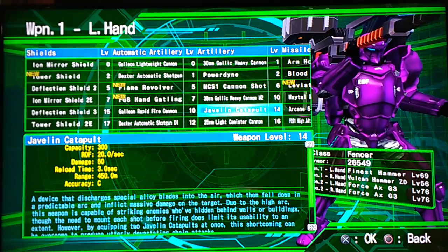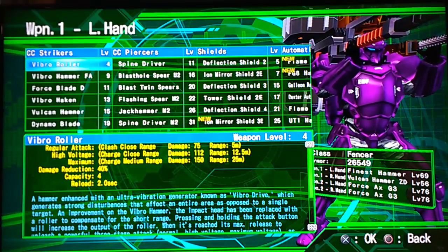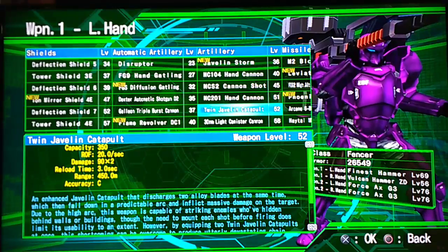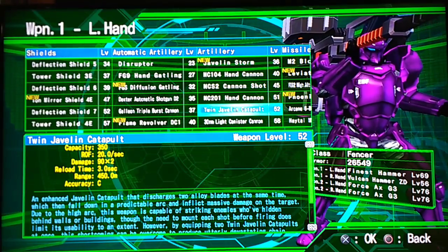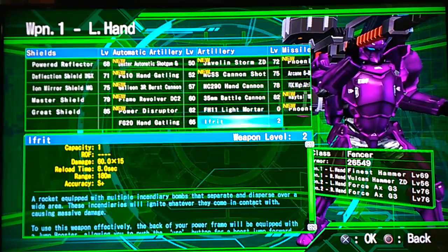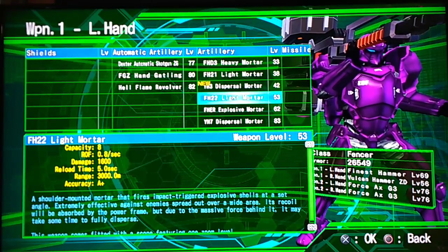The Catapults are how you dash cancel in this game. What dash canceling is: the CC striker/piercer weapons let you dash forward with secondary fire, but there's an animation afterward before you can dash again. However, when you have a Catapult — specifically the Javelin Catapult level 14 or the Twin Catapult level 52, those are the only two that work; the Storm doesn't — firing the Catapult resets the animation timer so you can dash right away again. You can pretty much fly across the map with the Catapults. I also like the light mortars slightly better because they fire faster, and you can also dash cancel with them.